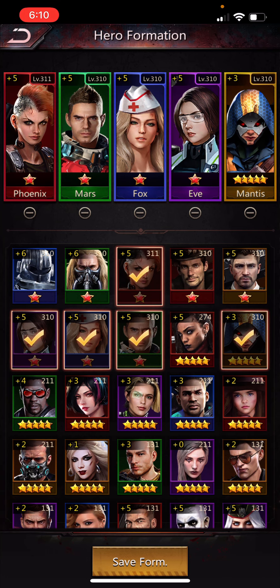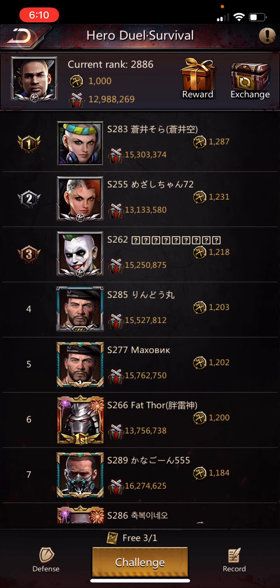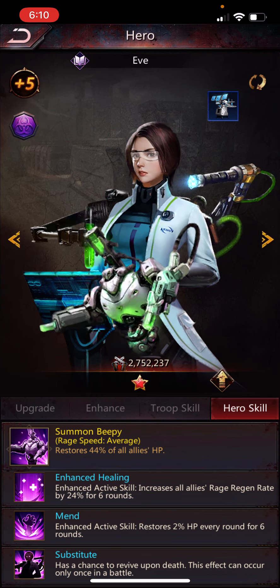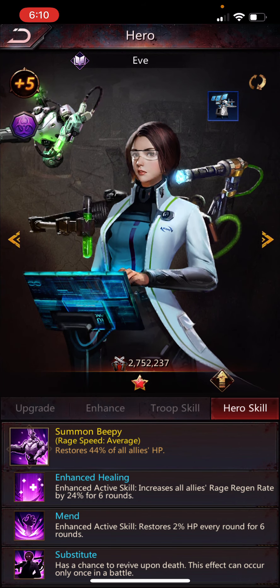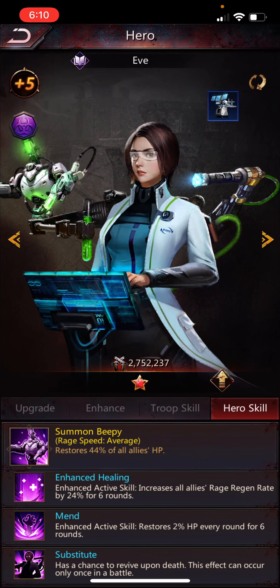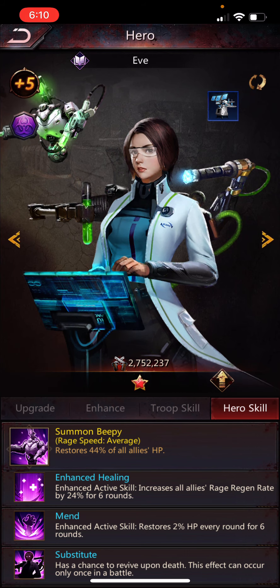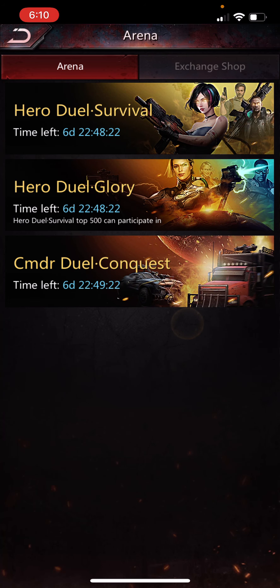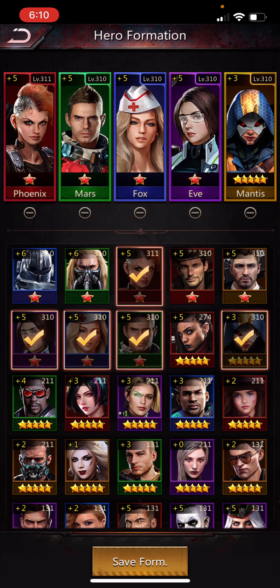Eve is an interesting hero — I'm sure you know that she heals. But what else does she do? Eve also increases the rage regeneration on your heroes by 24% for six rounds, which is really, really strong, especially because the rage of the other heroes here is so good. That helps my other heroes go off more often, which is really powerful. Eve also has that resurrection effect where when she dies, she could potentially come back, which makes her a little bit better of a shield than Mantis. My Mantis is a little bit underleveled compared to Eve, so I put Eve in front of Mantis.